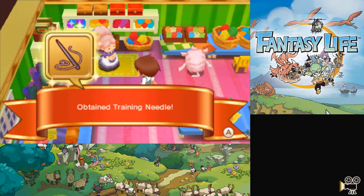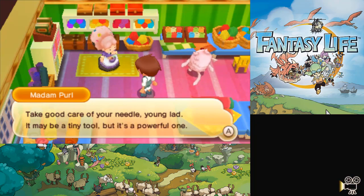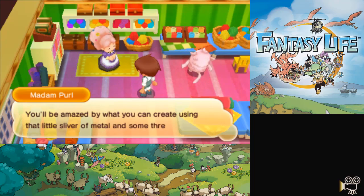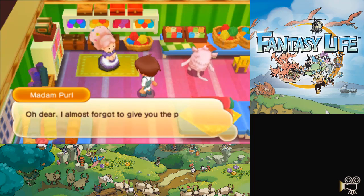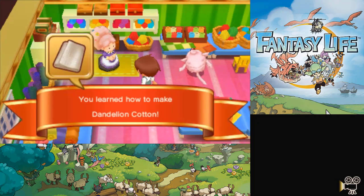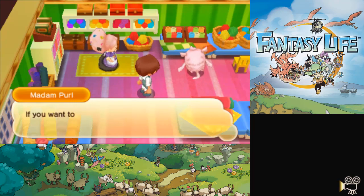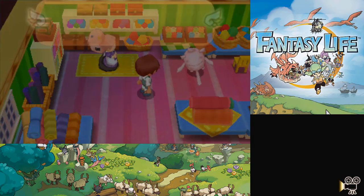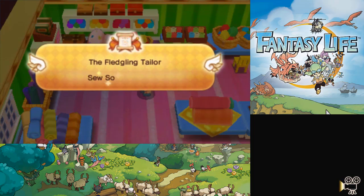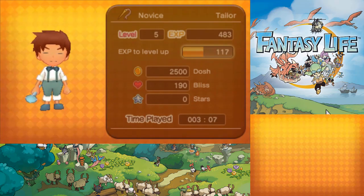They use the same material and same mechanics. We got ourselves a needle now — I'm gonna poke things with it. All right, so dandelion cotton. Remember all that dandelion puff we've been carrying? This is where it finally comes into play — we can turn it into cotton. I have all of the dandelion puffs. We just need to make some cotton. Pretty simple.